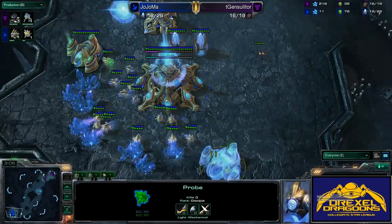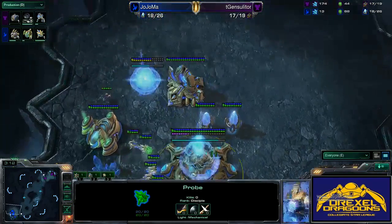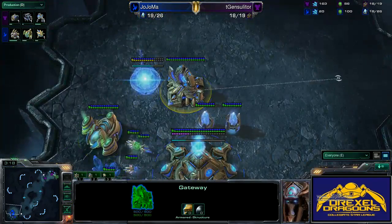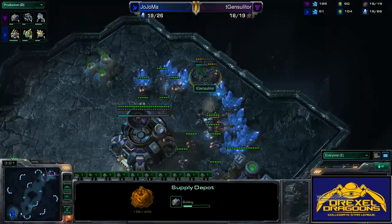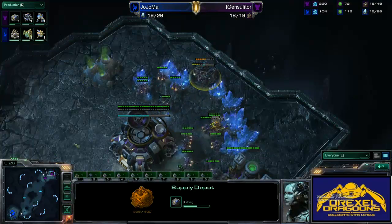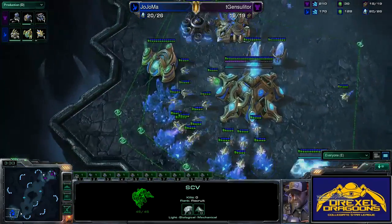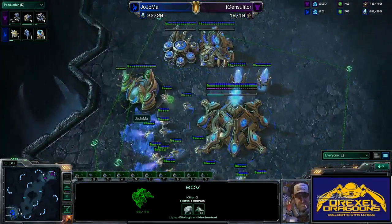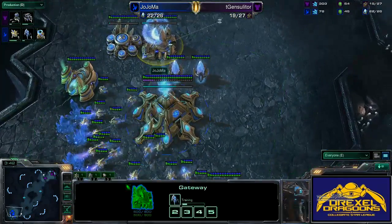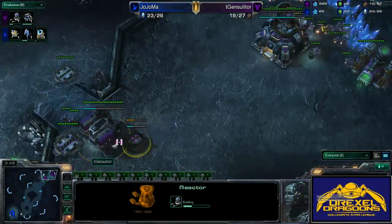Protoss throws down the second gas, so he's going for some kind of techier build — although you can just do a 3-gate expand off that too. Terran is just building up money right now. Looks like he's building a reactor, so he might be going for two racks, or it could be a one-rack expand with a reactor — haven't really seen that build before.